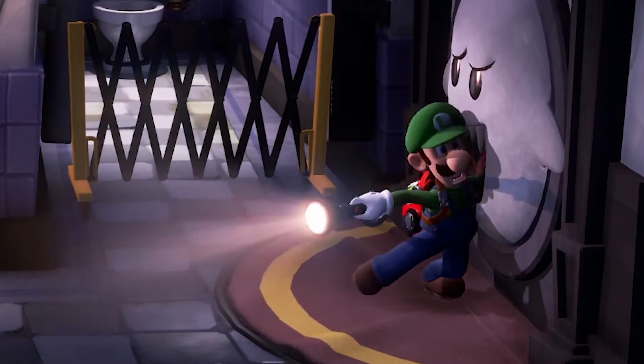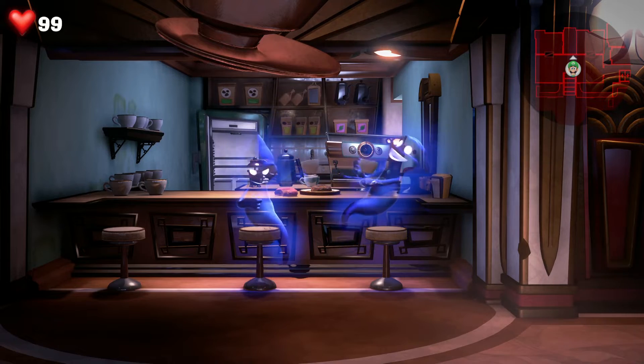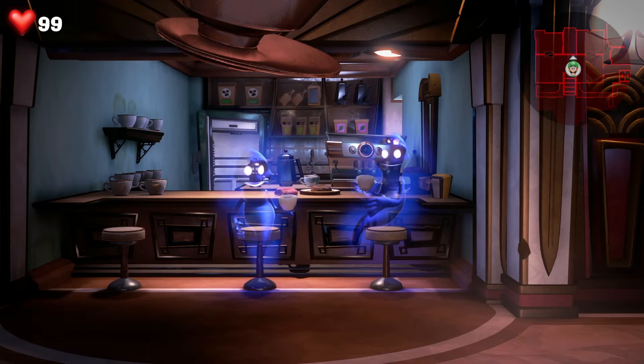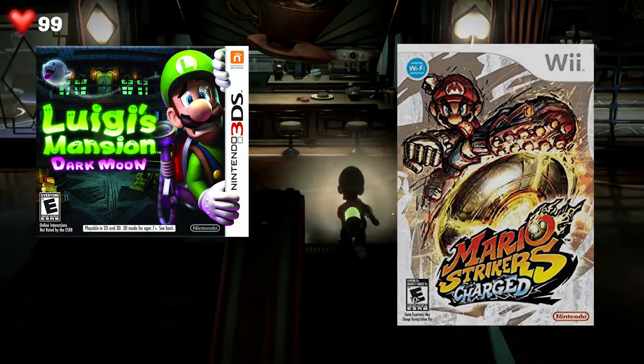But more importantly, I want you to look at the way Luigi reacts to everything — even the ghosts interact with themselves. It's certainly something that Next Level Games should be awarded for. These guys made Luigi's Mansion: Dark Moon, and also one of the best Mario sports titles, Mario Strikers.